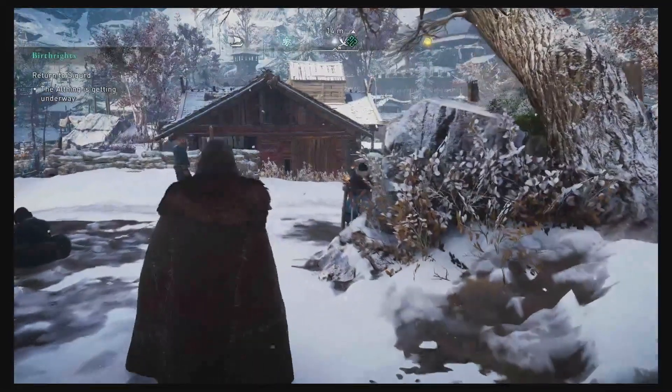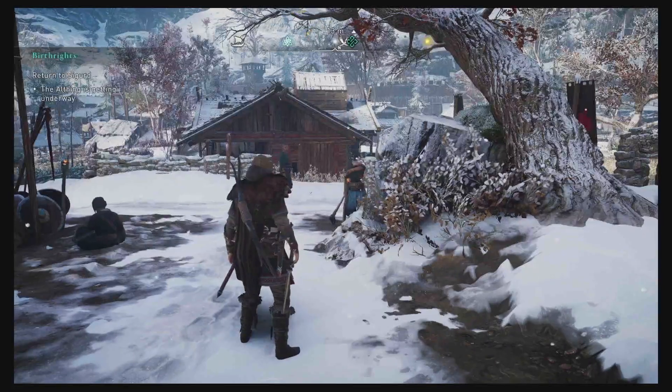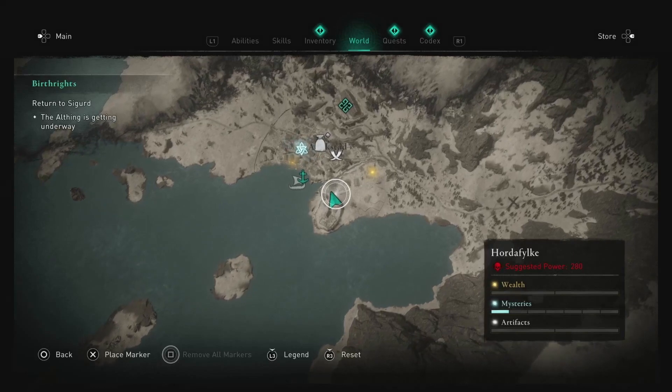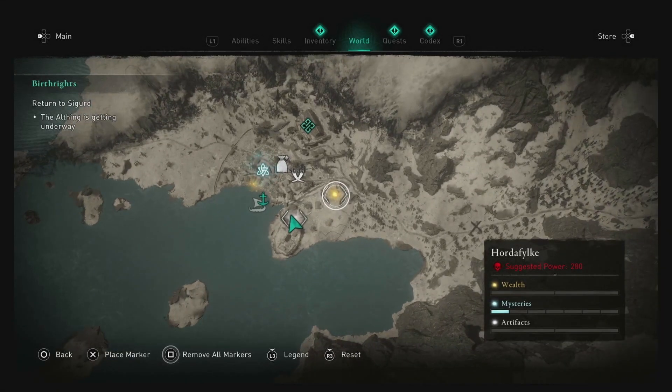Now that you're not in the distrustful area, we can go ahead and un-cloak. I prefer to be un-cloaked. We do have another artifact that we're close to — we can mark it right here. And we can get this wealth that's in town as well.